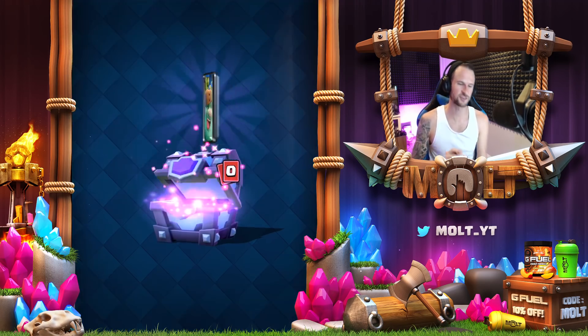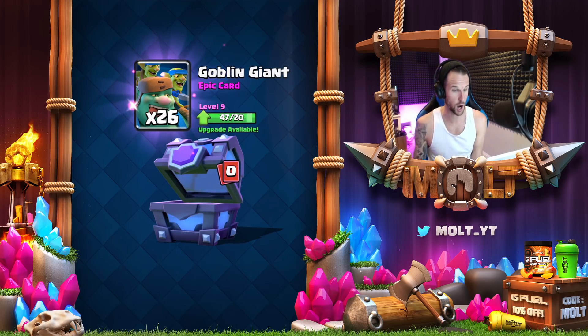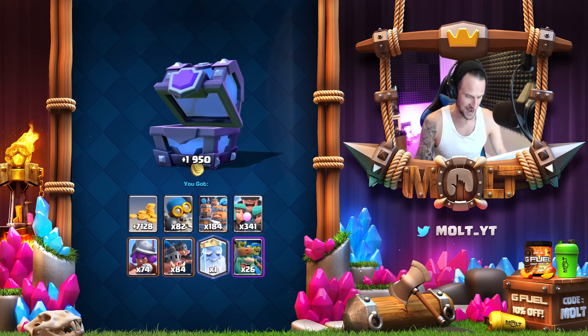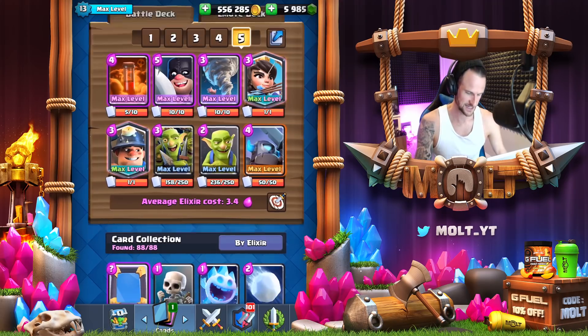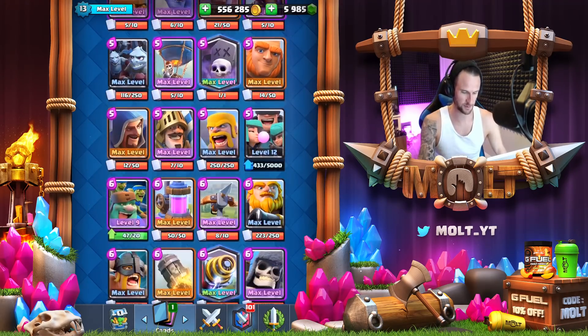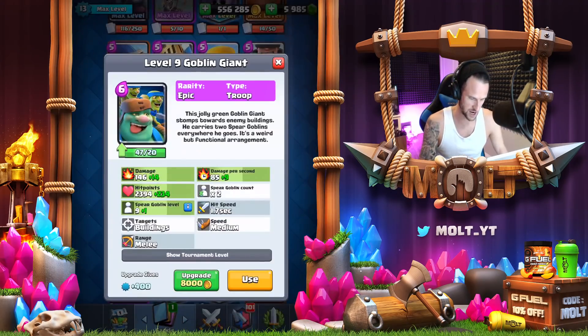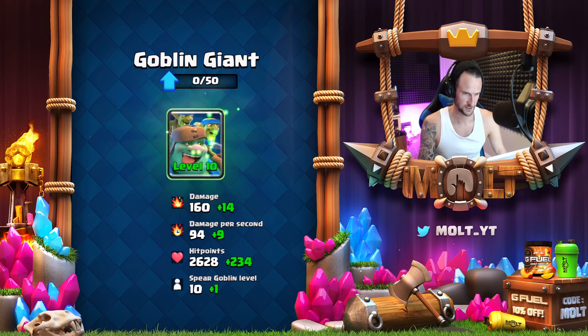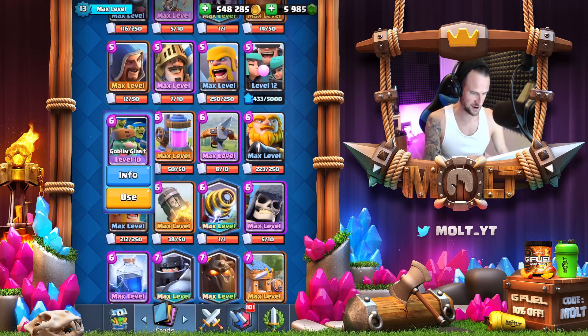Royal Ghost — I was gonna write down RG but that could have been misunderstood. Goblin giant, and then I'm going to throw a spell in here as well — nice, that's so sick! So let's go ahead and upgrade the goblin giant. Boom! Yo, that's what I'm talking about. Okay, he's level 10 now.